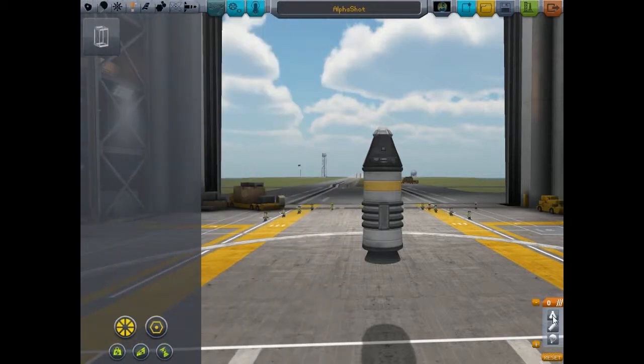Over here is our staging area. We're going to change this because currently everything is in one stage, which means the moment I hit space bar to fire that rocket it's also going to let out the parachute - we don't want that. So we're going to click here to add one more stage, grab that rocket, and move it down. That is all we have to do here.